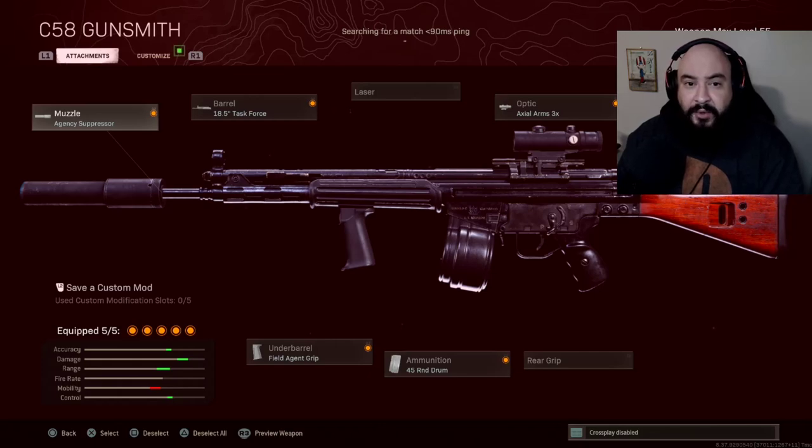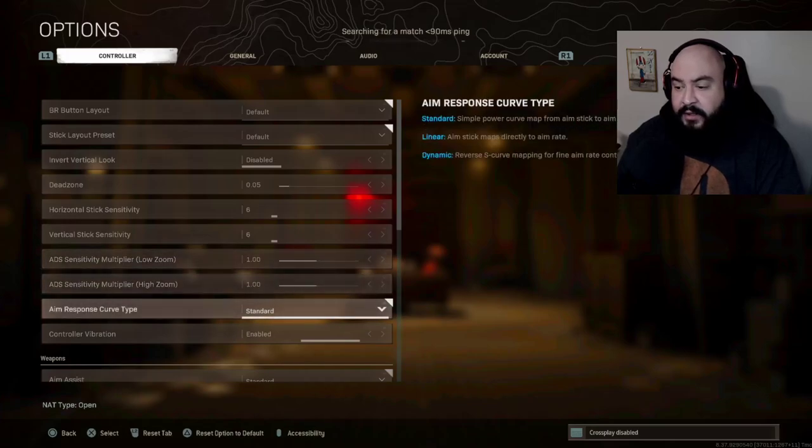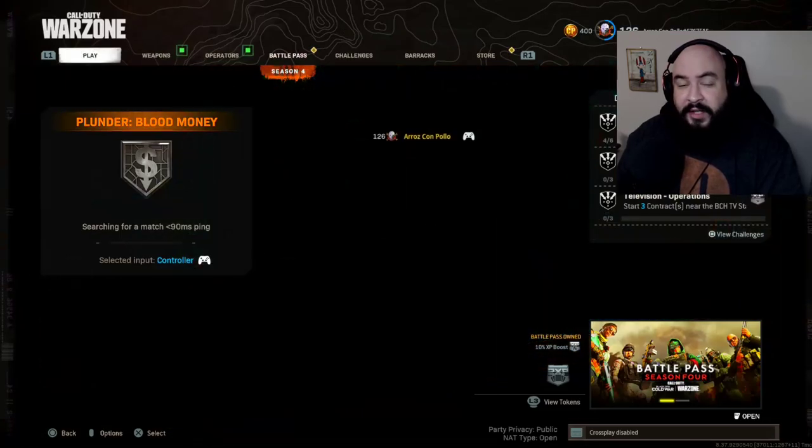First I'm going over the Zen Warzone Pro game pack — the C58 isn't added, but I've got another profile you can use. After that I'll switch over to the Strike Pack. This is on PS5, but these values work on Xbox too — just not PC, which is a whole different world. You need to match my settings exactly: six-six sensitivity, one-one ADS multiplier, standard default everything, five dead zones.